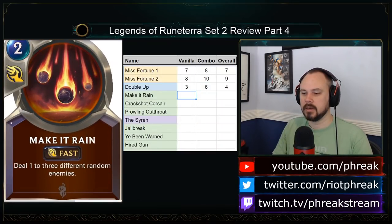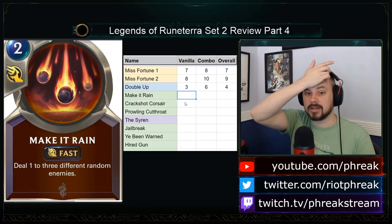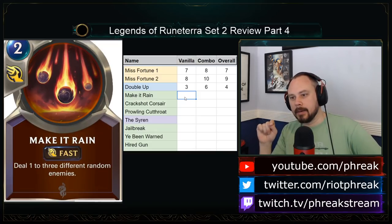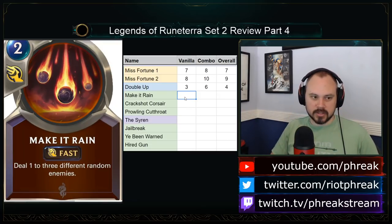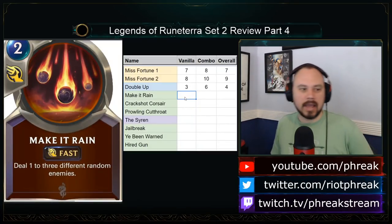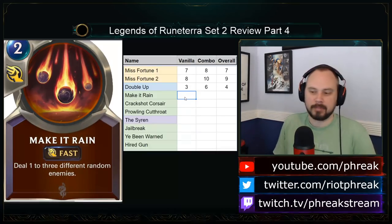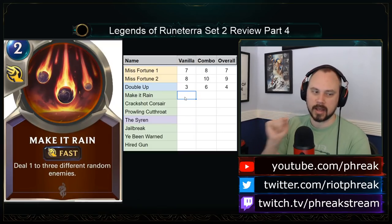Make It Rain is a two-mana spell that deals 1 to three different random enemies. From my experience playing this set about a week ago when helping test for bugs, Oracle's Eye worked on this spell — my opponent put Make It Rain on the stack, I Oracle's-Eyed it, and I could see what units were going to die. I don't know if that has changed since then, but I'm pretty certain Oracle's Eye worked on this effect.